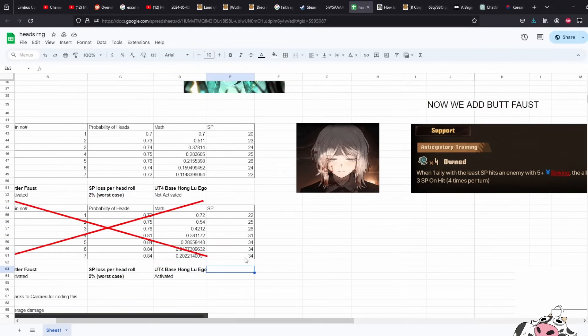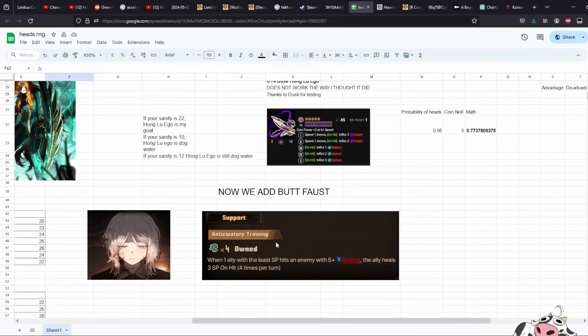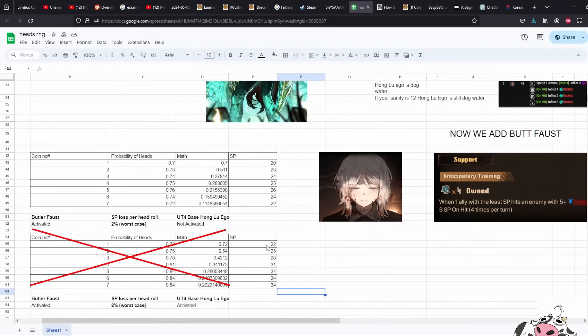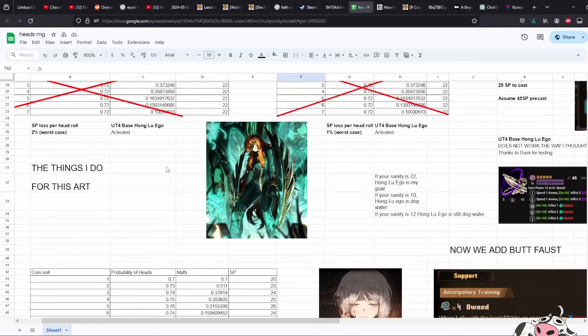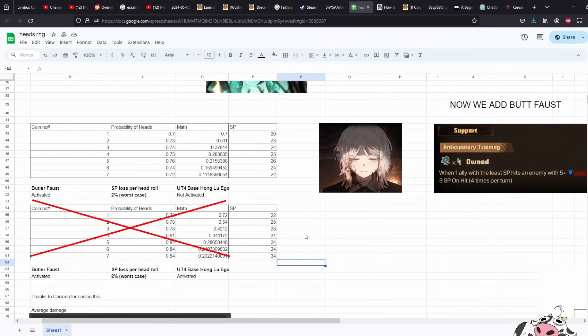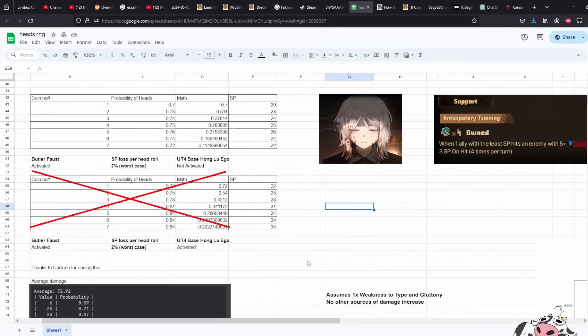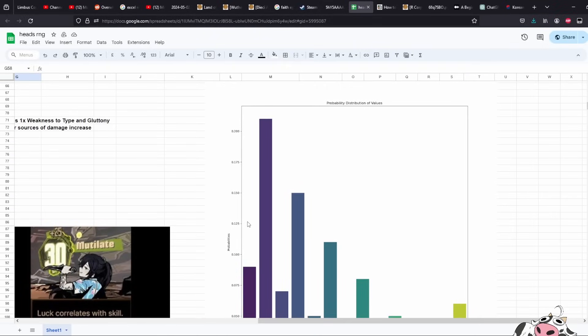If the base Hong Lu EGO actually works alongside Butler Faust, you end up at 34 SP and a 20% chance to get the seven hits. I really wish Hong Lu EGO works — maybe the testing by Dusk and friends was wrong — but I'm going to trust them since they're from Limbus Help and are usually very thorough. So Butler Faust as support bench is definitely what you want if you're going for the high roll on Wingbeat, though it removes quite a few Faust options for yourself — losing her EGOs and IDs in exchange for this support passive.